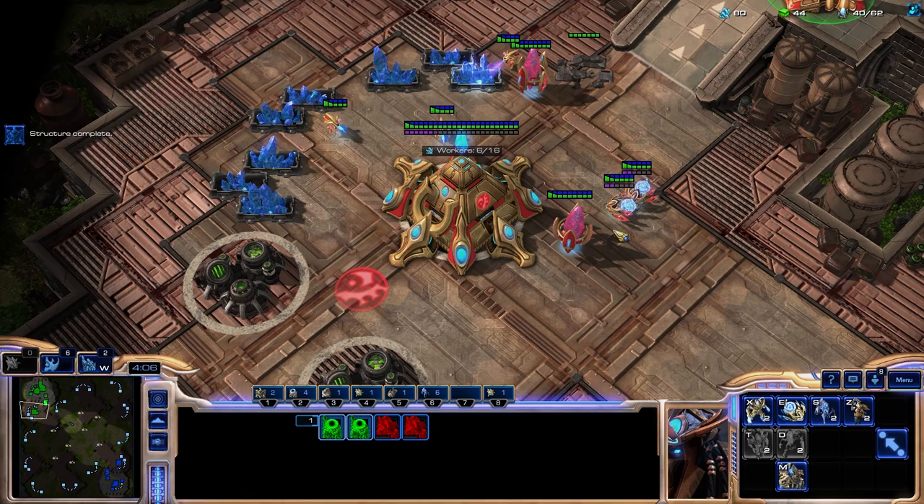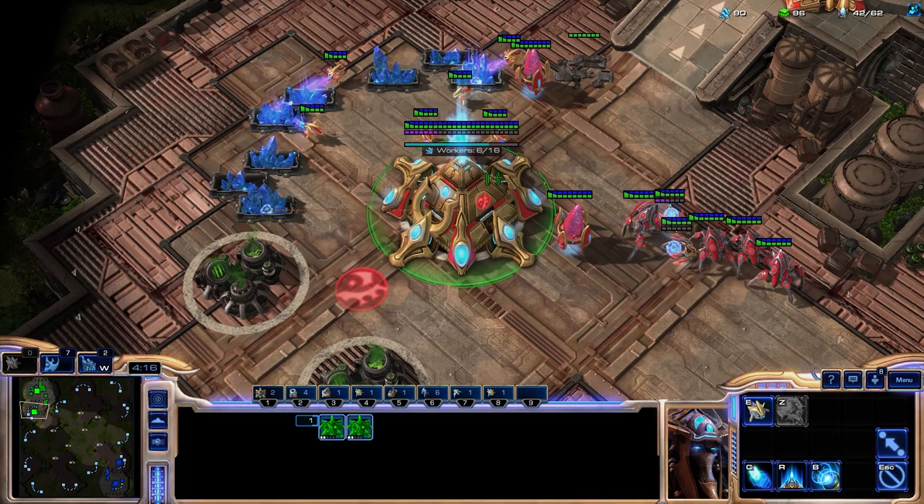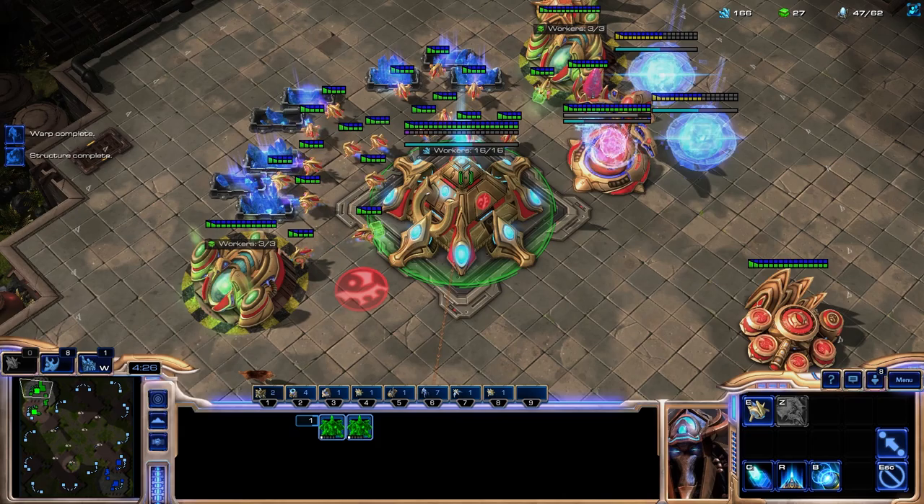Now you might be asking, what am I cutting here? Because I said I was going to cut stuff, but it doesn't seem like I'm really cutting anything. Well, the thing I'm cutting right now is a Forge. Normally in PvP you're going to grab a Forge, but you can see I don't have that. Let's get an Observer and then we're going to get a War Prism.